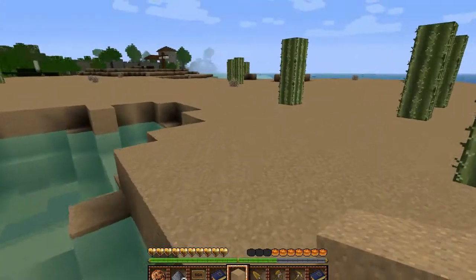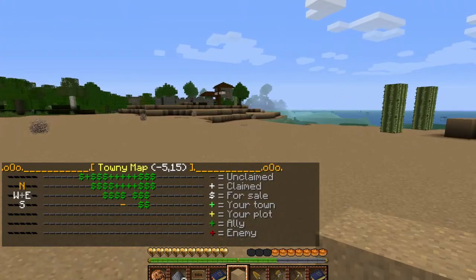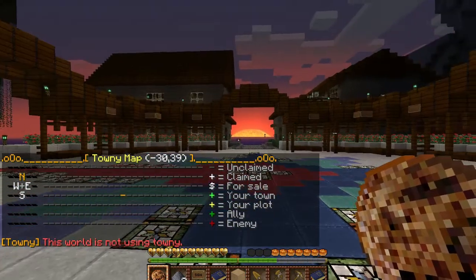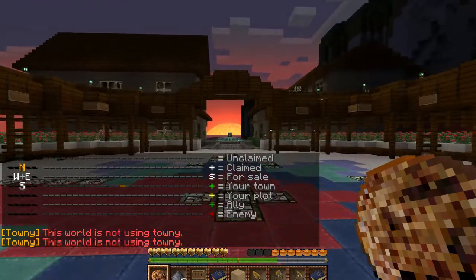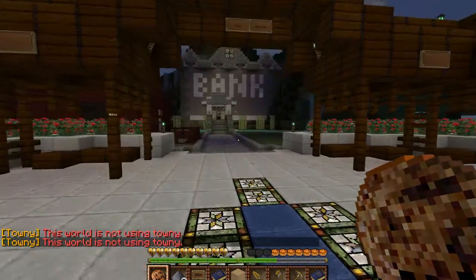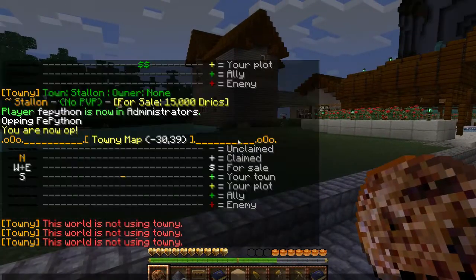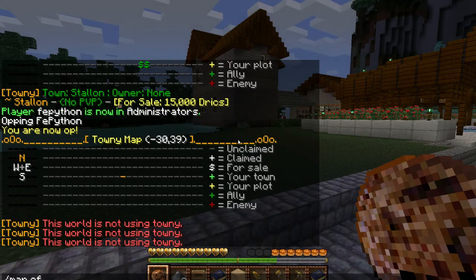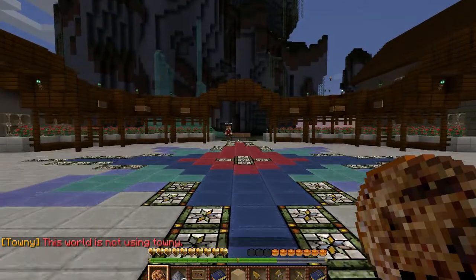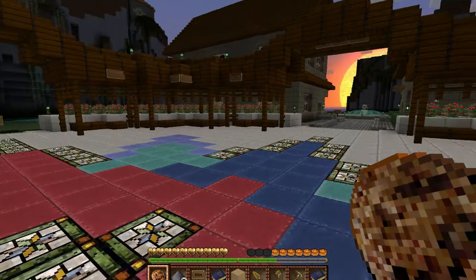If you go to Baldrick and you have your map on, it'll keep telling you 'Townie, this world is not using Townie' error every time you walk from one plot to another. To stop that, all you do is type map off. That'll also turn off the auto-updating map. So you do want to make sure you turn that off before you explore, especially if it's getting in your way.